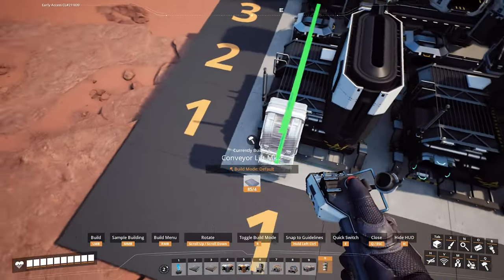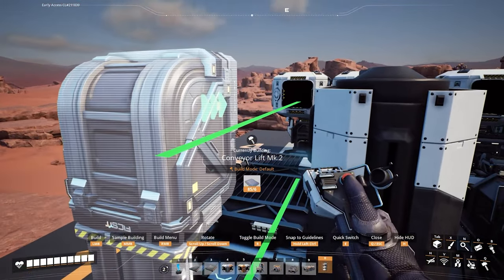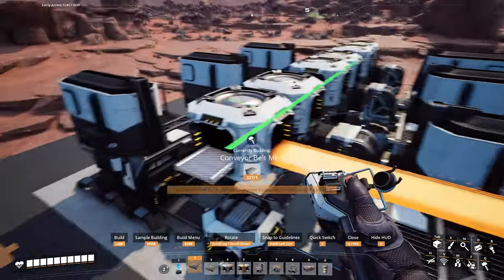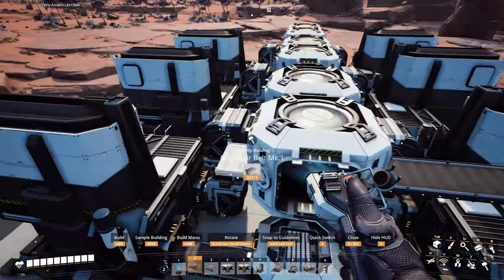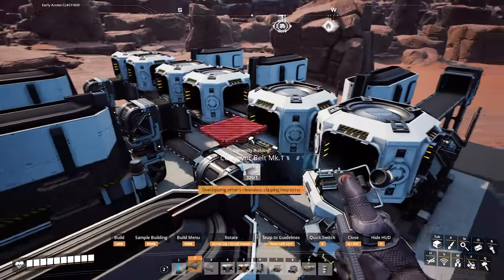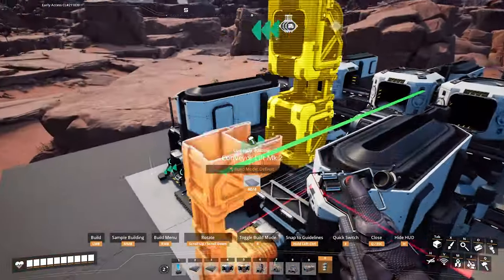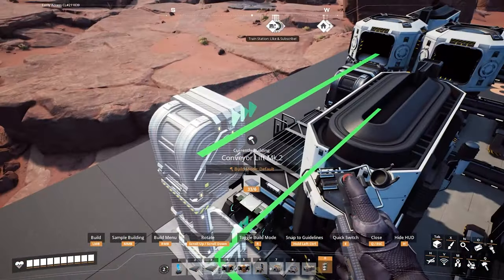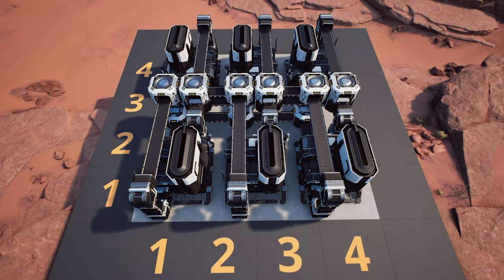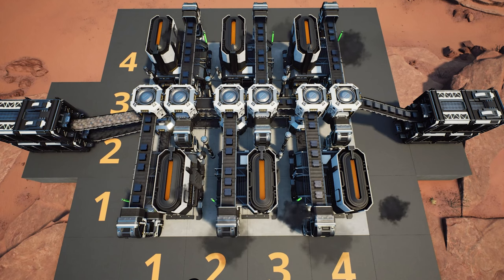Add a conveyor lift to each foundry and line it up with the mergers at the top. Then add a mark one belt between the conveyor lifts and the mergers. Repeat that process for each foundry. All that's left is to set up the power and connect the lines.